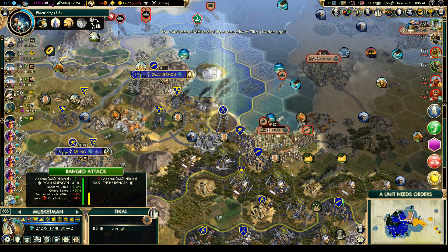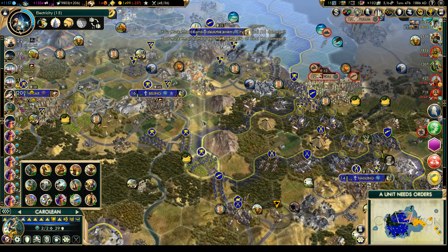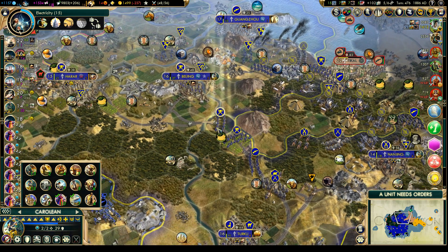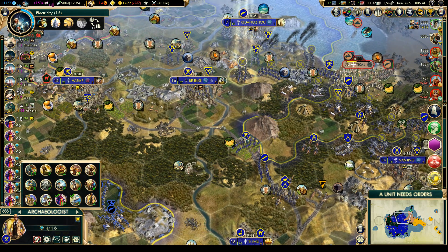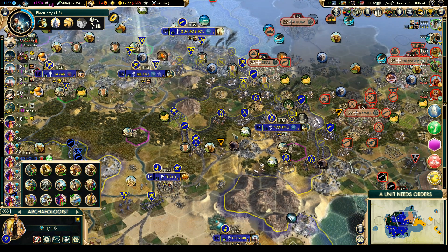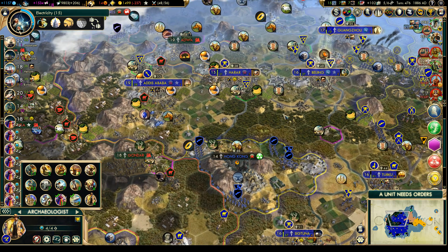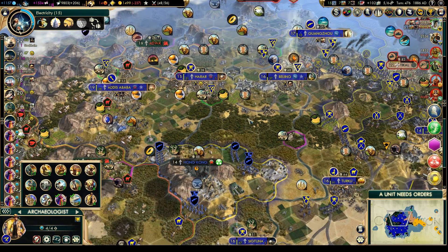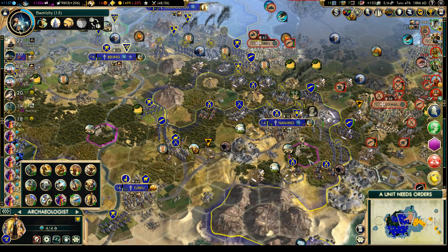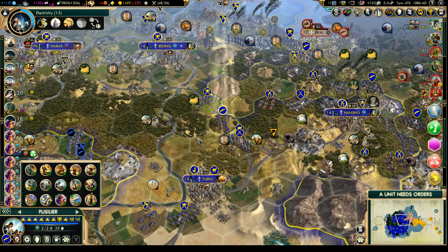Let's move these guys around. Oh, we have a new archaeologist. We have a dig outside Nanjing and one down by Beijing. I was thinking of going for Nanjing, but let's stay away from the war area for now. Let's do that one next. That Caroline is going to come over this way and the musketman is also going to go around that way.